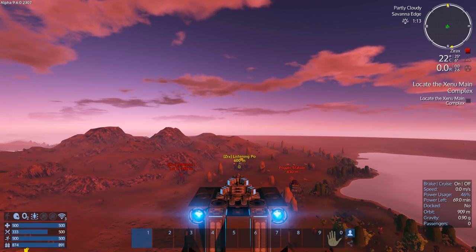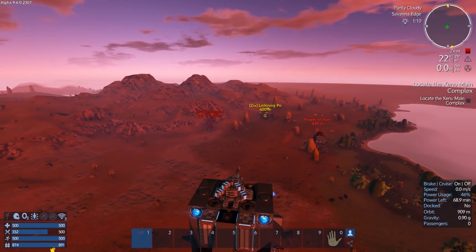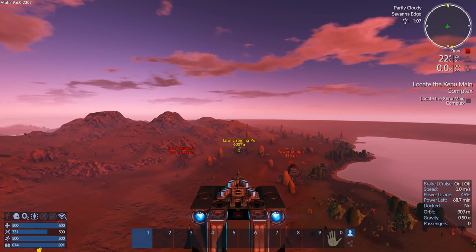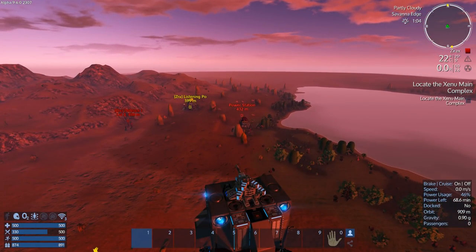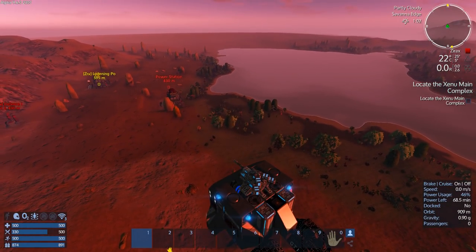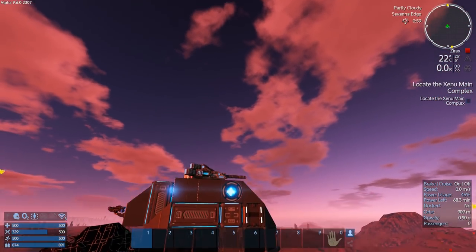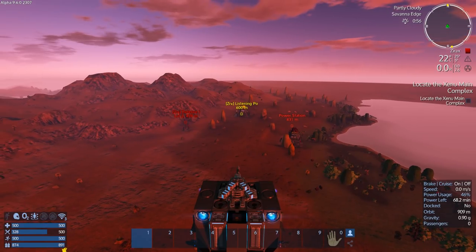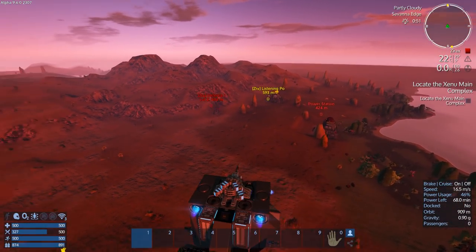Hey Ultimate Ironman fans, welcome back to another episode of Empyrean Galactic Survival. This is your host Z-Lot and we are here today doing the Ultimate Ironman Competition Season 2. My mission objective is ahead at 600 meters. Last episode we took out the power station, the defenses all around the listening post, and the defenses on the listening post itself. I went up to the moon and ravaged it, came back, found the traders out in space, sold some medium armor, and bought some heavy armor. So now I've got heavy armor and weapons ready.